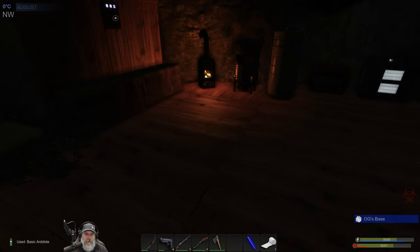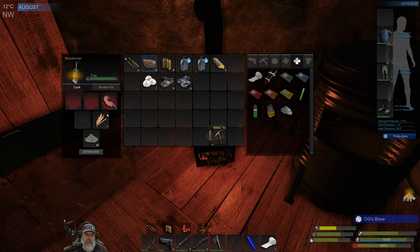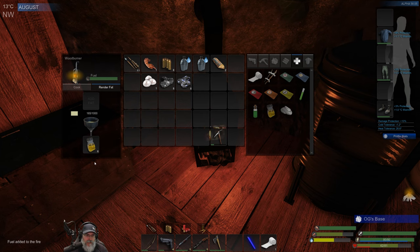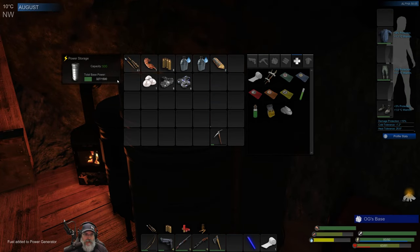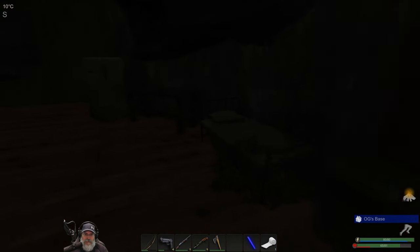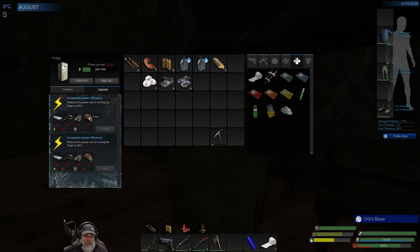Let's take the antidote now — that takes care of the infection. We still have two more so we're good. Pull the steaks out, rabbit's still cooking. Let's eat both steaks — that gets us pretty close to the top. We're still working on fat. Let's turn that on so we can start getting more power. We are going to have to be careful now — the fridge is going to be consuming power. We need to upgrade it but we need rope and some other materials I don't have yet, so we'll keep looking.